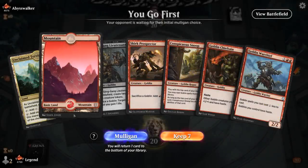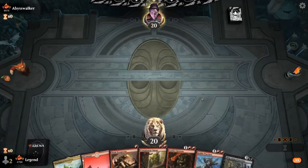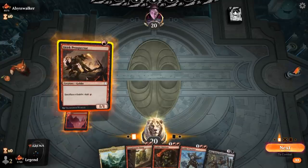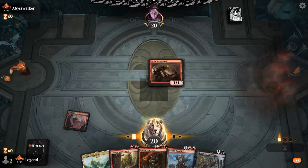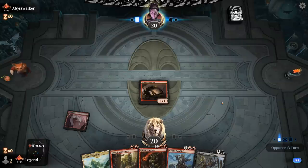We're on the play with a nice hand — Prospector into Snoop, hopefully draw a few lands. We have Haste enablers and this hand could just beat down with Chieftain into Sling Gang without necessarily needing Muxus or Krenko, though of course those would be welcome.